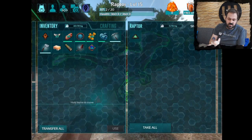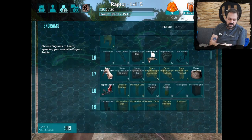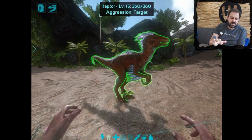So we're going to open up our inventory here, and as you can see, the raptor saddle is one that you'll get down at level 18. We've already gone ahead and crafted a raptor saddle — I've got it in my inventory here.